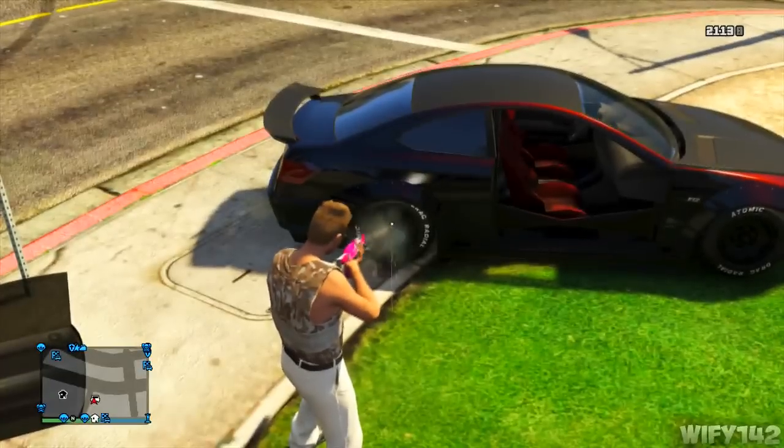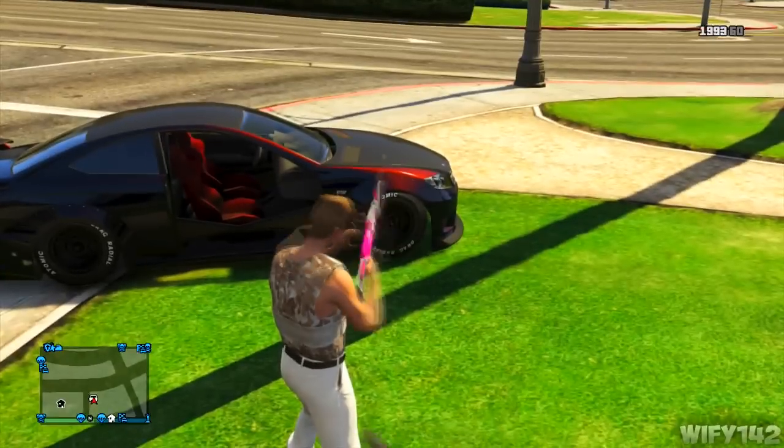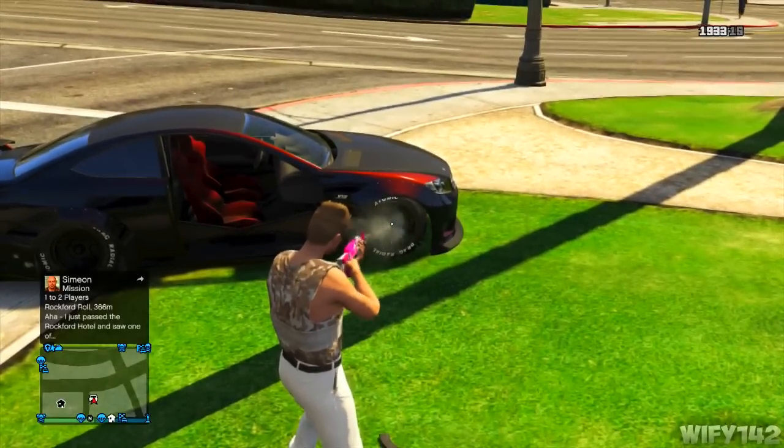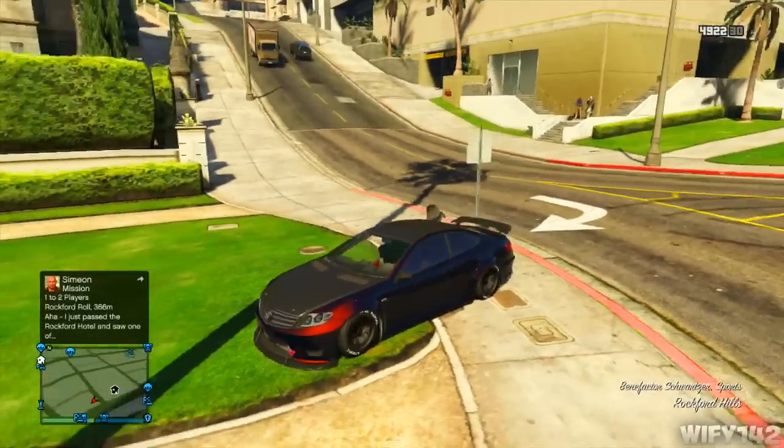It does take a lot of ammo. As you can see, they drop twice — they drop and then you have to keep shooting and they drop again. Once all four wheels have dropped twice, just get in the car.